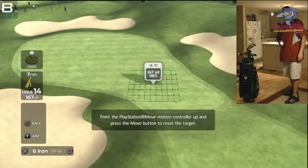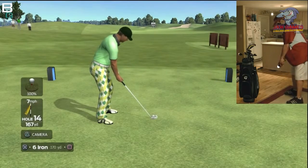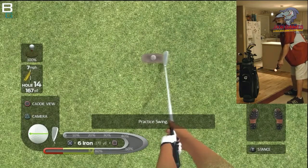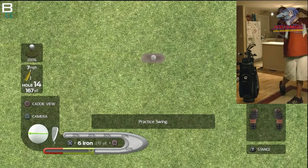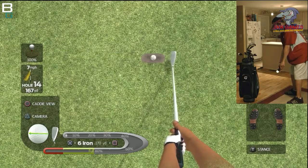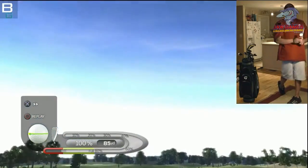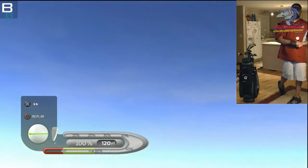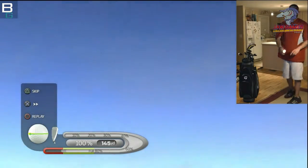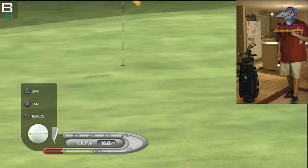I wondered right away after playing this, why on earth would you buy this game? Mainly because there's Tiger Woods out there — and the answer is quite simple: this game is half the price. This game is $30. I went to the store just to double check at Fry's, and sure enough John Daly is $30, Tiger is $60.